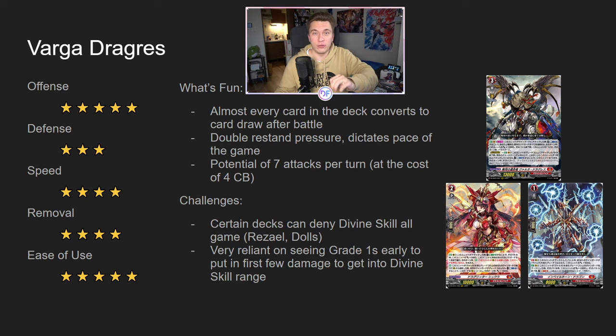Some decks can actually deny your Divine skill, which can be pretty annoying because you also lose out on the two Twin Drives that you should be doing. It's also very reliant on seeing grade ones early to rush, because you need to put in damage early to get your opponent to that four damage range so you can do the Divine skill optimally on turn four, sometimes turn three. Unlike people expected though, this deck is not as trigger reliant as you would think, which I'm very happy about.